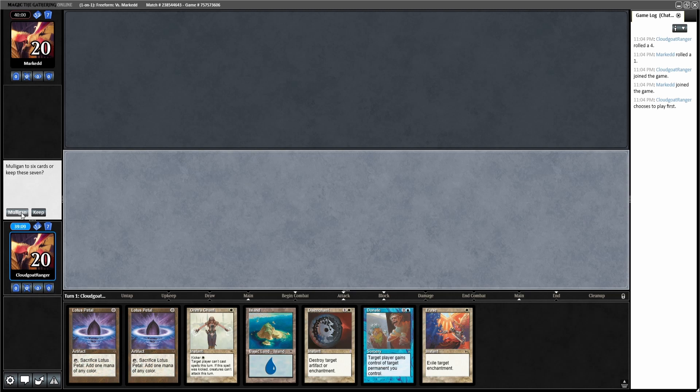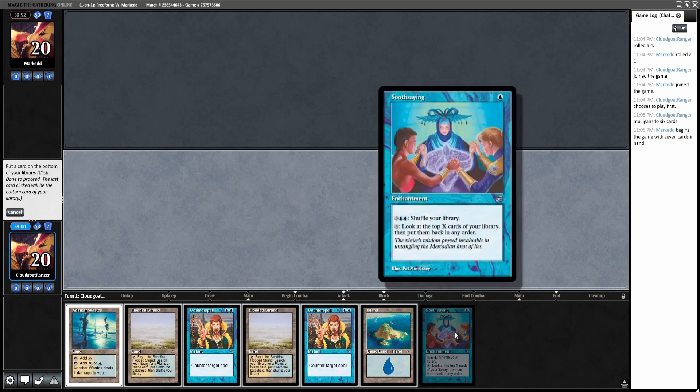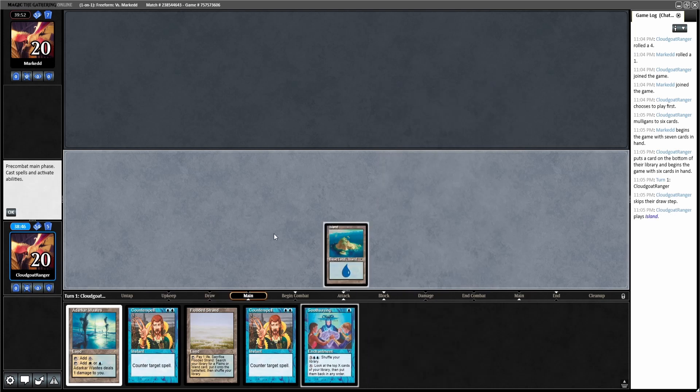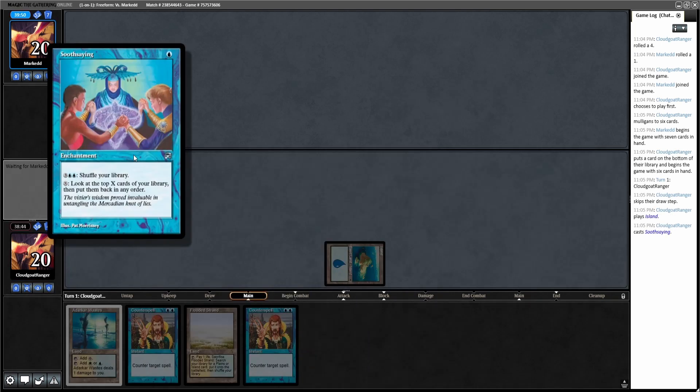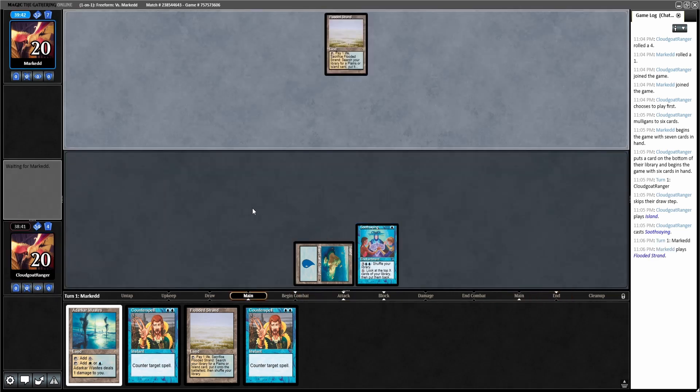This hand I don't think does enough, so I'm going to mulligan. This hand is very reactive but I think I'm going to keep it. There's not that many forms of card advantage like Accumulated Knowledge or anything, so that's kind of awkward. I'll put one Flooded Strand on the bottom, keep the other one. This is like the Pre-Modern Sensei's Divining Top. Okay, we got a Flooded Strand from Luster.